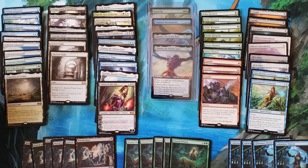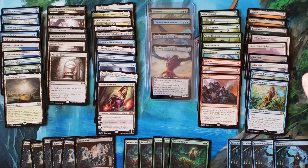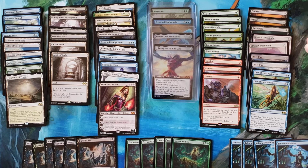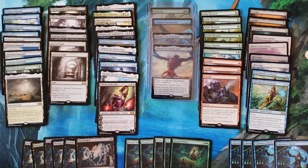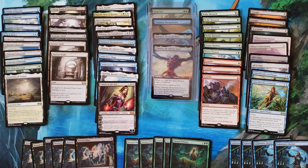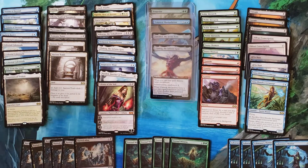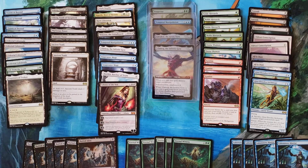Two Ancient Tombs, three Noble Hierarchs regular and a foil Noble Hierarch, two Fauna Shamans, three Gambles, a foil Entomb and a regular Reanimate, two Glen Elendra Archmages, two All Is Dust, two Liliana's Caress — it just keeps going on and on. Life from the Loam, Flagstones of Trokair, four Karakas, five Eternal Witnesses including foils.